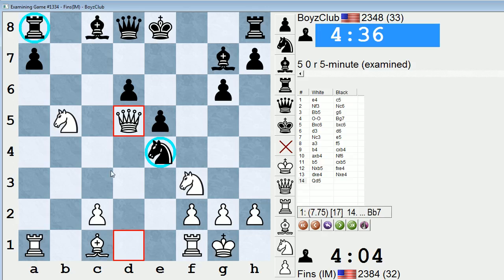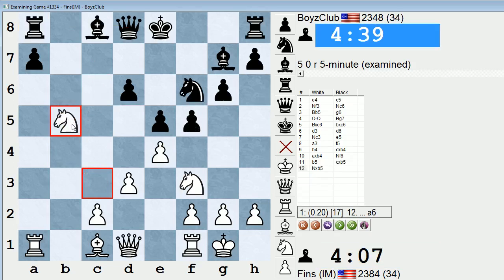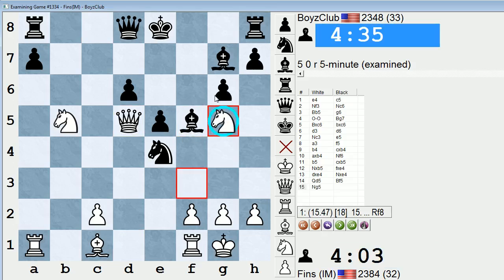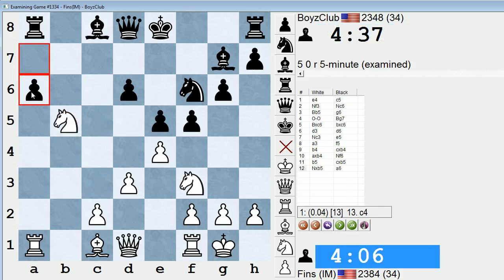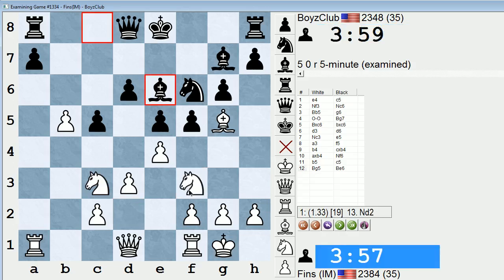So C takes, Knight takes, and there's this nifty tactical shot — Qd5 I was mentioning. Loose pieces drop off; that would win material. If Bishop here, Queen takes A8 is probably working, although not as huge as the computer is saying. Take, take, take, Queen D5, Bishop F5 — the engine says I can just play Knight G5 instead. If Knight takes G5, Bishop takes G5, trying to deflect the queen away from guarding the rook, and D6 is falling too — this is good for plus 22 for white. So Knight D2; this knight stands poorly on F3, doesn't really have anything to do, so I want to get it to the C4 square, and this knight is bound for D5 if possible.